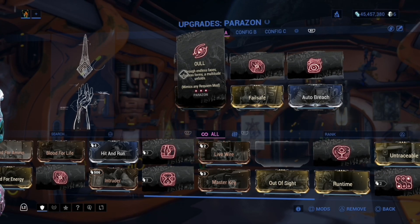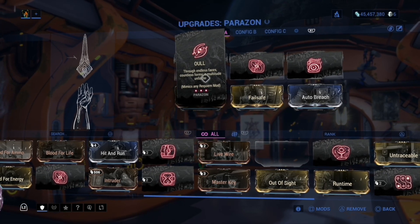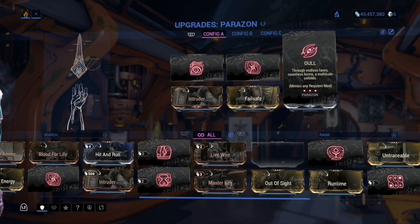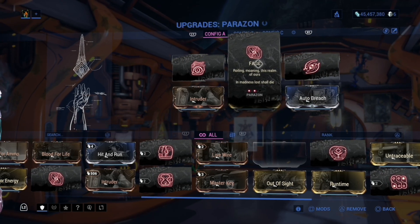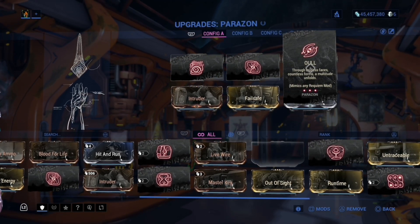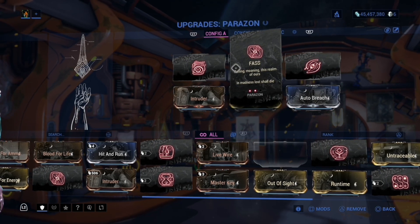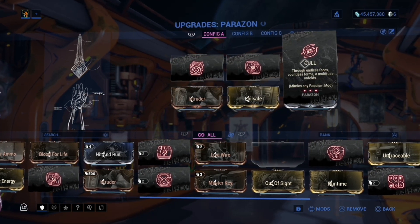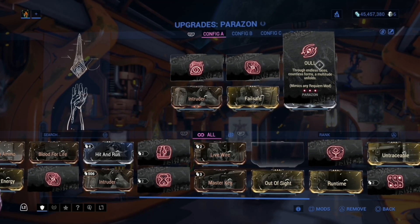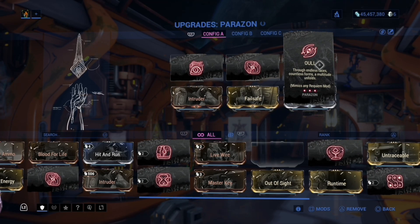I always personally like to use them sort of in the end, because I want to get the first two correct, but maybe I don't feel like getting the third one. That's what I like to do. And you need the right combination, of course, to kill your Kuva Lich or your Sister of Parvos, and the Oull mod acting as the wild card can help with that.